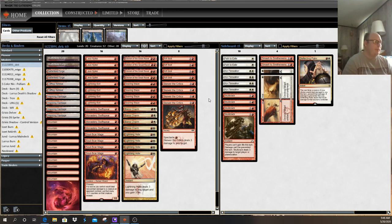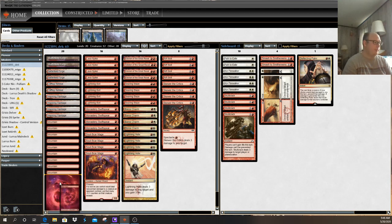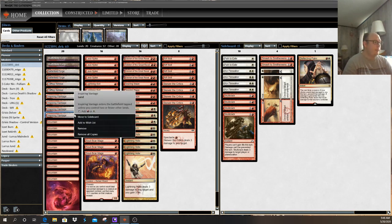So that is Burn in a nutshell, other than the mana base. In the non-budget version of Burn, you'll see different lands than what's in this deck. This deck prioritizes casting red spells. The card Mountain taps for one red mana. Beyond that, you have dual lands: Inspiring Vantage, Clifftop Retreat, and Battlefield Forge.